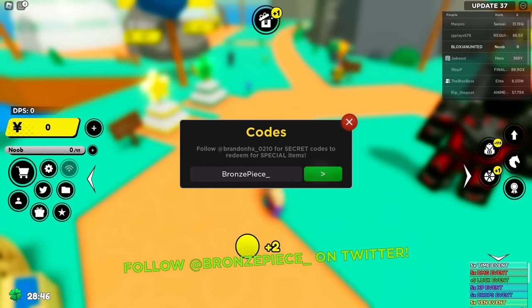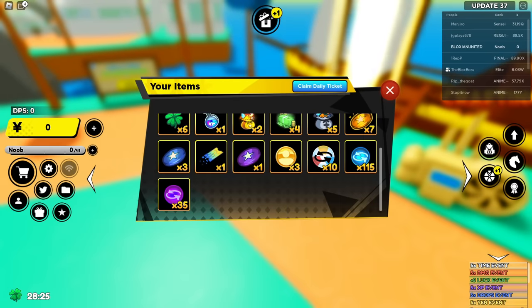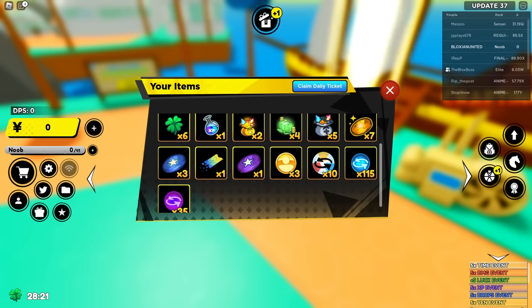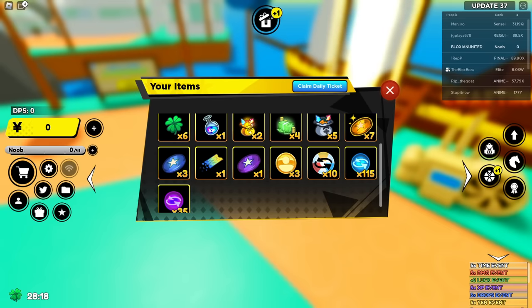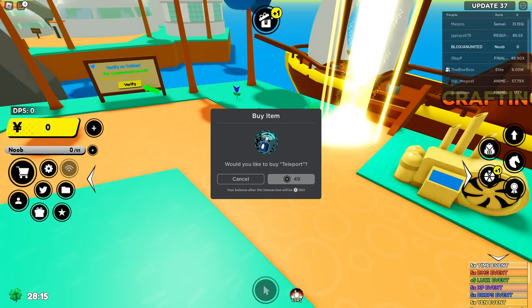Now that we've done that, you're also preferably going to want an alt account that can give you defense token raids, which makes this a lot easier. If you don't have one, that's okay — you might still be able to do it, but you'd have to ask random people in the lobby.